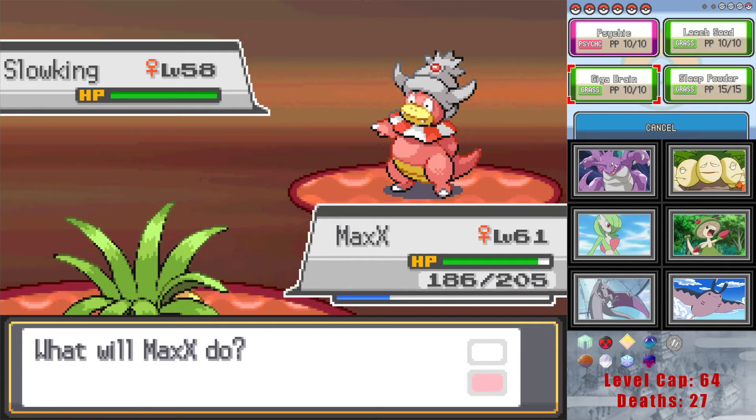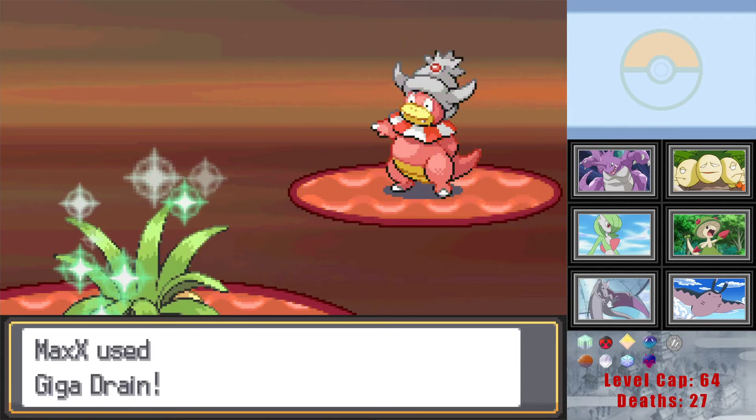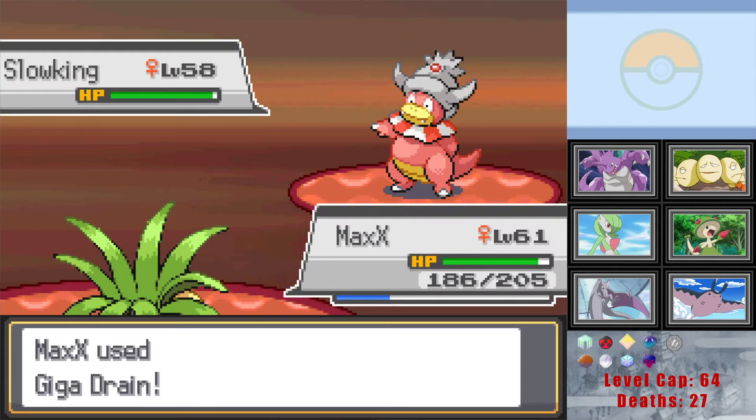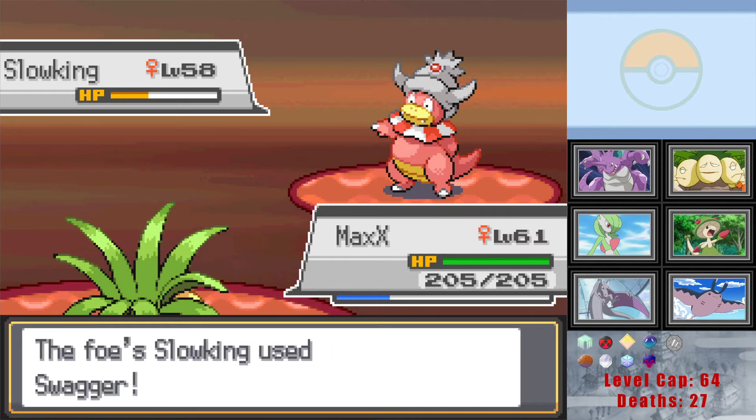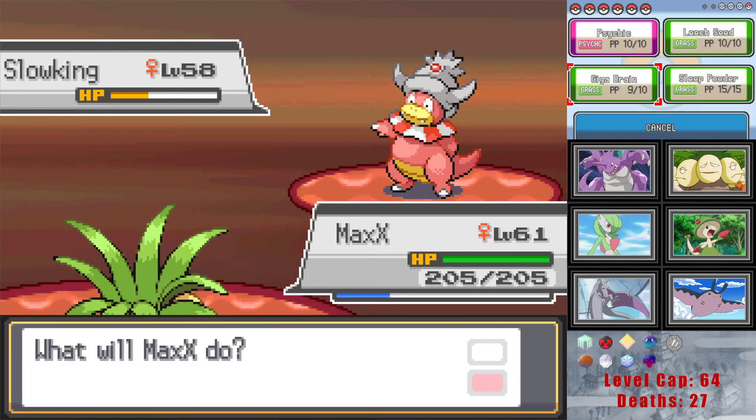Trump Card does variable damage based on PP — I think that's like an Eevee thing normally. I'm pretty sure I actually read the article about that a few days ago out of curiosity, because I was looking at an Eevee moveset for my Platinum draft. Trying to figure out what to do with my Eevee — I drafted Jolteon as a gamble on actually getting a Thunder Stone for Wake. Alright, Giga Drain kills so we're good.